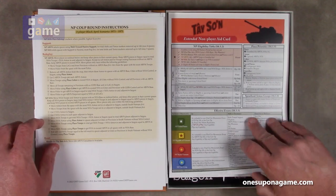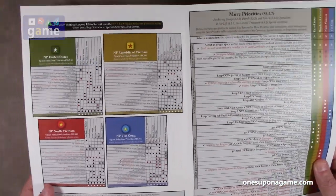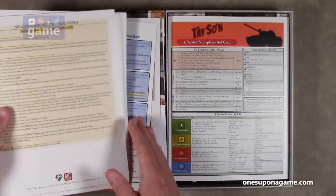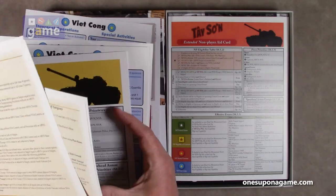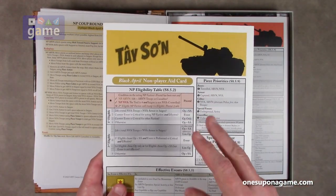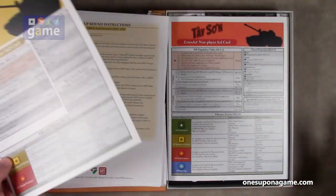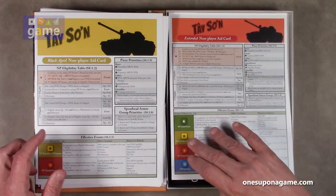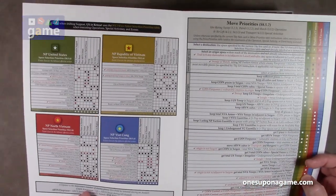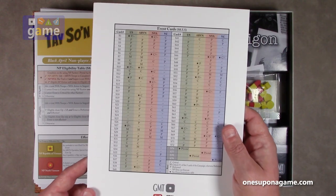Then we have the extended non-player aid card, which covers all four factions. Now we understand that the Black April non-player aid card is for that two-faction Black April scenario. This one is the non-player aid card for the four-faction game — it tells you what to do, movement priorities for the different factions, where they want to go, and how to handle the event cards for all four factions.